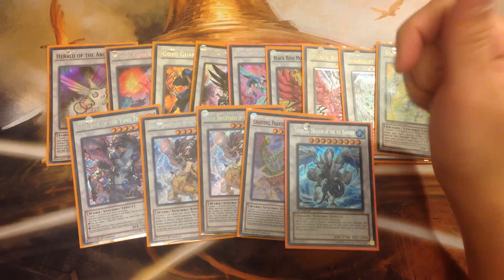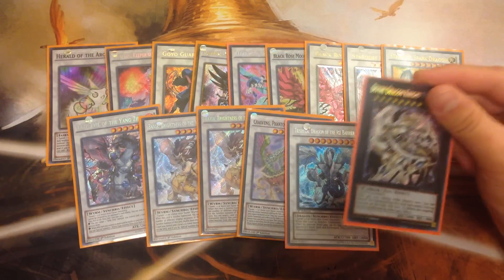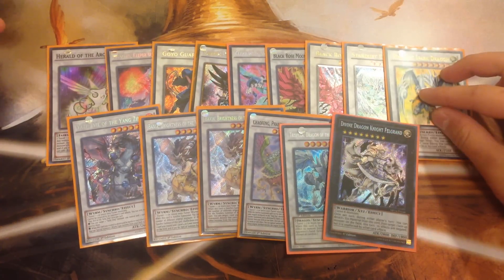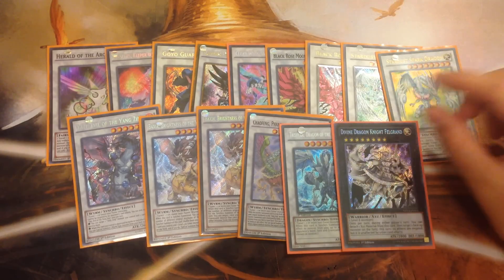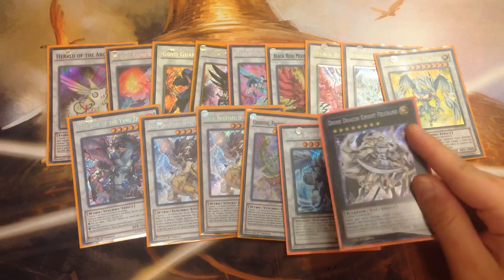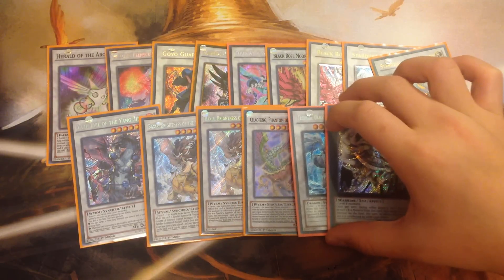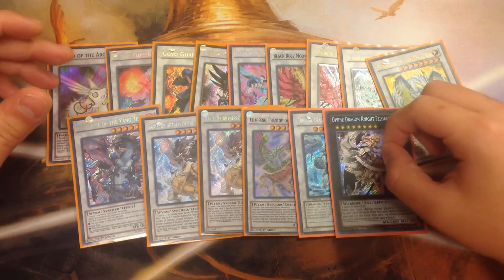Last but not least, you play one XYZ monster — one Divine Dragon Felgrand — to round off the extra deck lineup. The reason you don't play more than one XYZ is because of Yang Zing Creation, which has the restriction that you cannot use cards from the extra deck unless you're synchro summoning. So that's pretty much it for the extra deck.